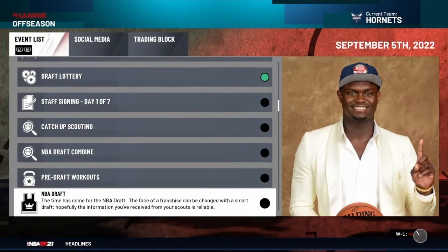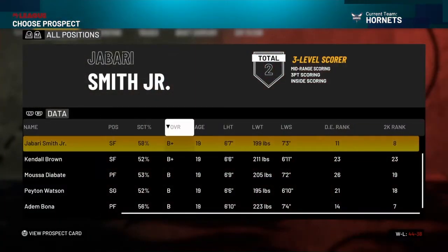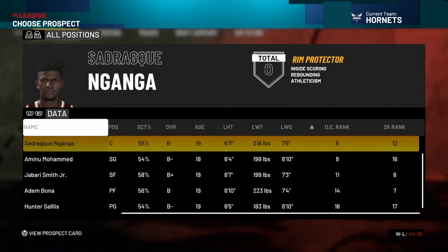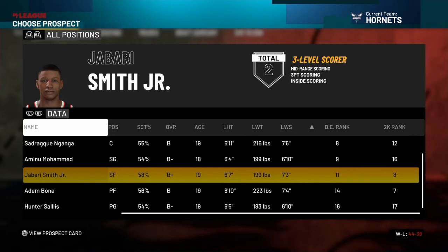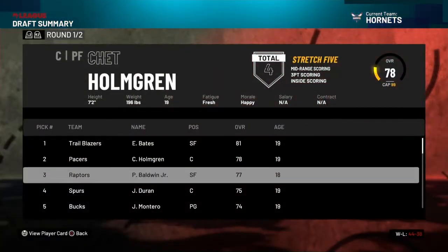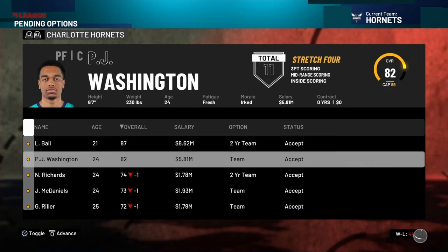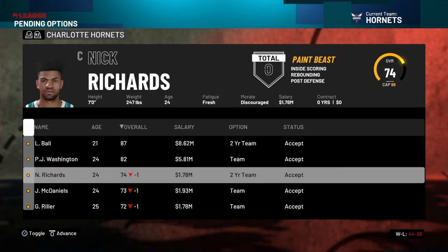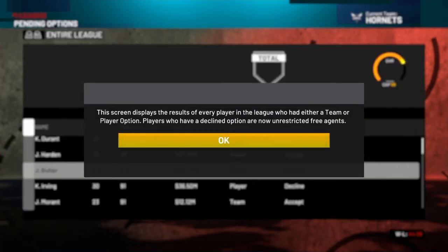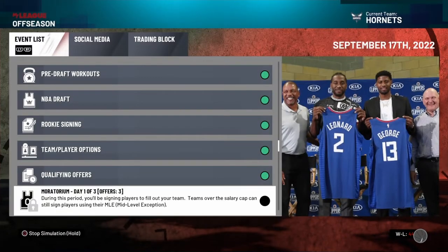Hornets have the 16th pick. In the draft, Jabari is available, Emnu Muhammad too, and there's a guy who looks pretty good — I don't know how to pronounce his name and I'm not going to try. I need a center, not a power forward, so I'll take him — his overall is 73, I'll definitely take it. For contract options: LaMelo Ball obviously, PJ Washington, Nick Richards — I'll decline him, and Grant Riller I'll keep. Not taking Brad Wanamaker at all.